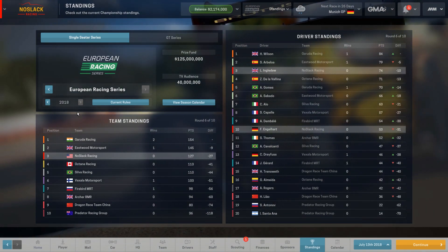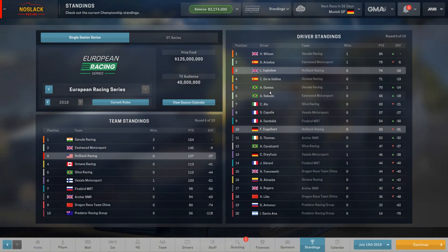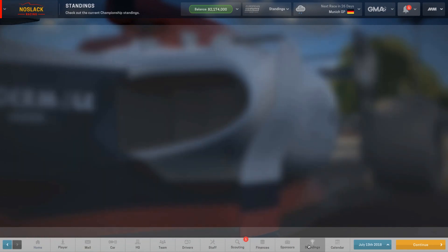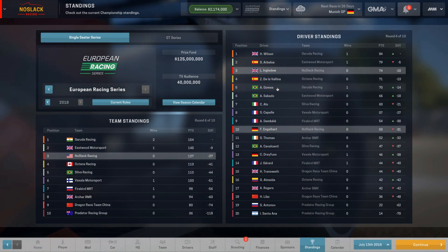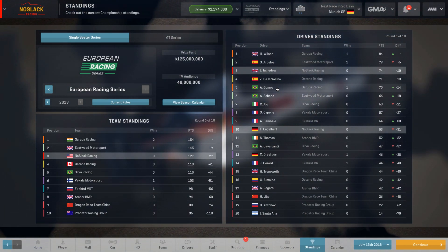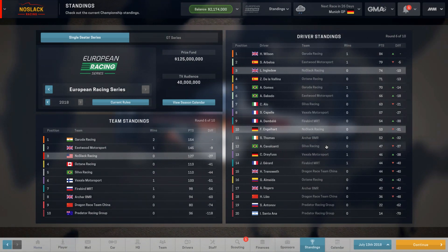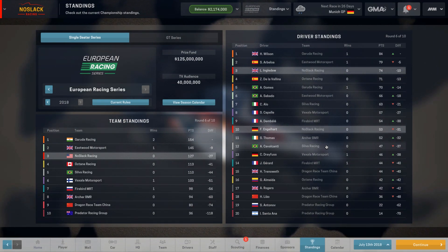Laura is 10 points behind Wilson of Garuda Racing. A few of you pointed out that Andre Gomez, who was with us last season, is currently fifth — doing pretty well. And Faith is no longer on our team or in our league; she's now a reserve driver for either an Asia Pacific Super Cup team or a Championship League team.